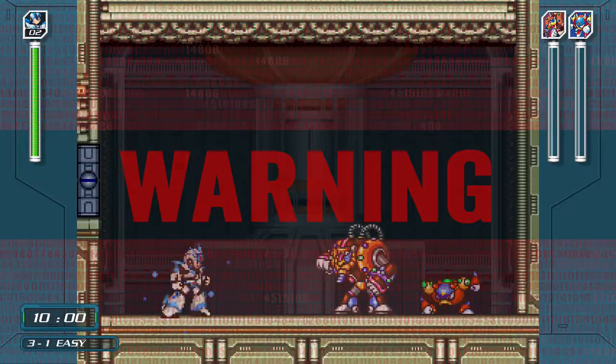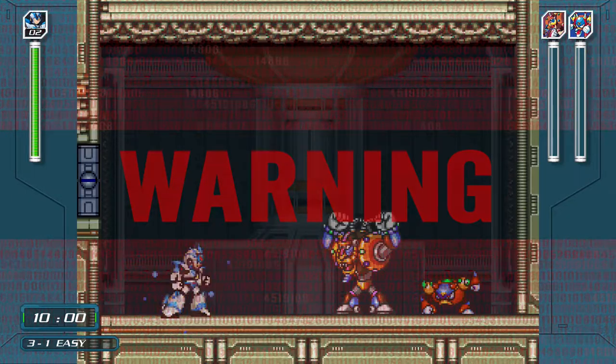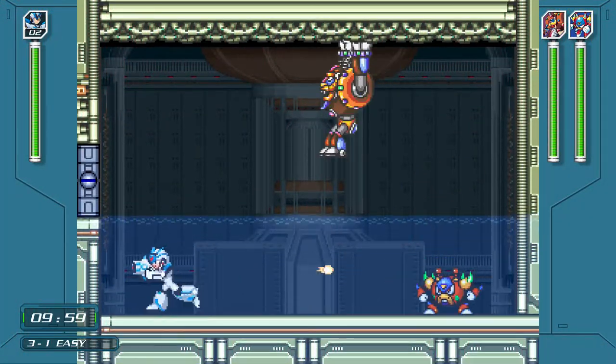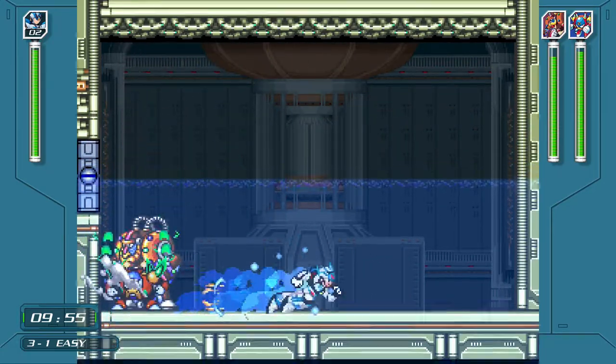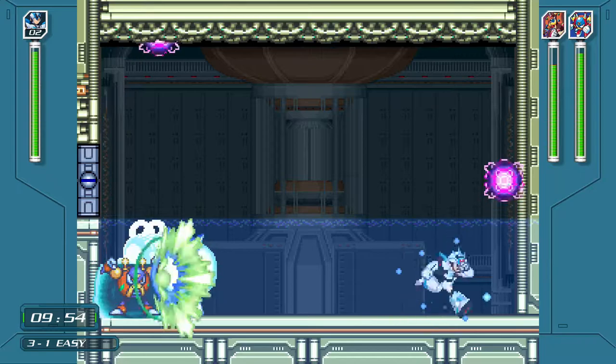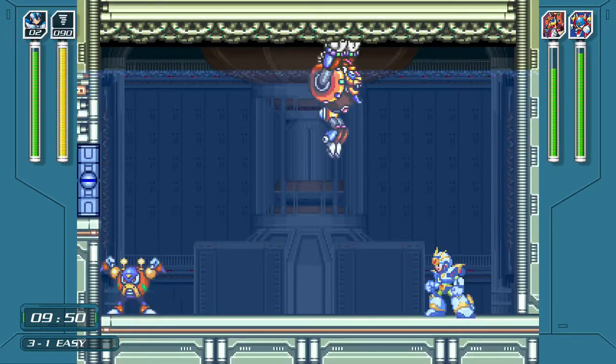All right, so now we have the ultimate armor, which is awesome. The X Buster is way better — it pierces too now, right? It does do that, but it also goes through enemies and you'll hit twice in one shot. All right, let's try out these weapons.